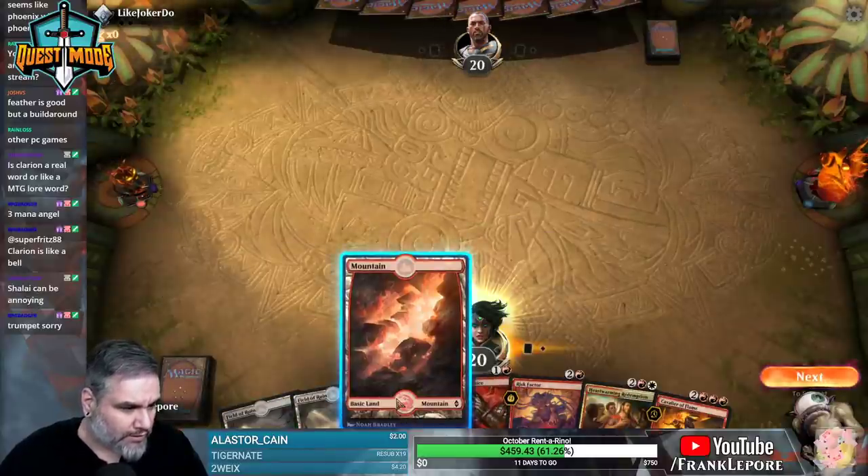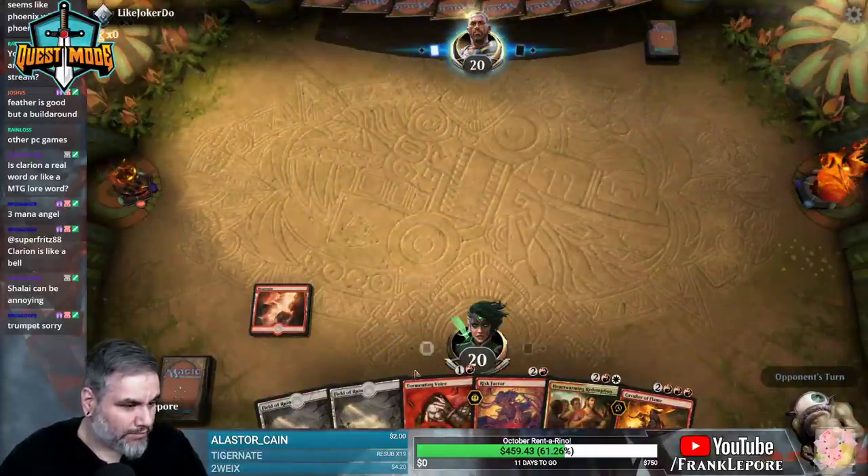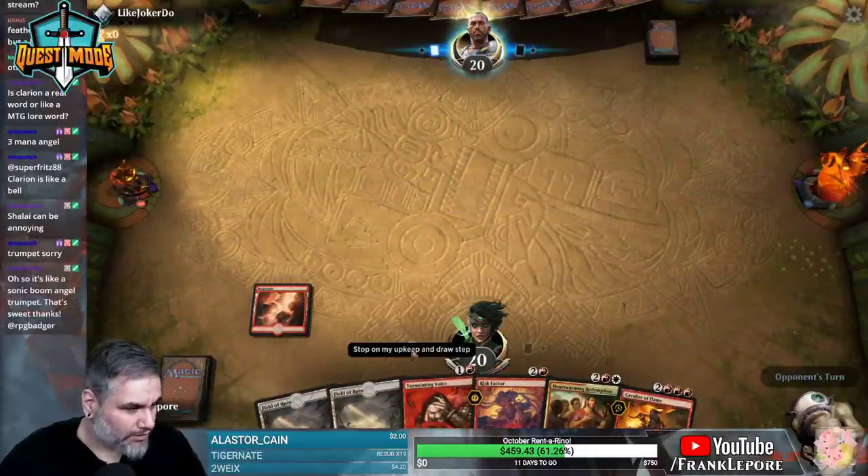For discard we still have Rowdy Crew, Neheb, Heartwarming Redemption, Tormenting Voice, and Risk Factor - so we still have a ton of ways to discard things. Yeah, I'll keep this. I feel like Tormenting Voice makes a lot of unkeepable hands keepable, because you're just like, alright, I'll discard the bad stuff and get something good.